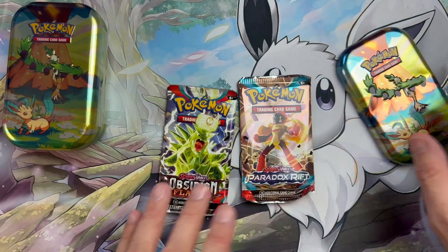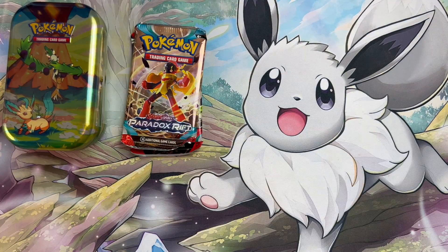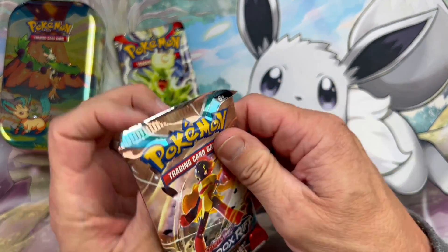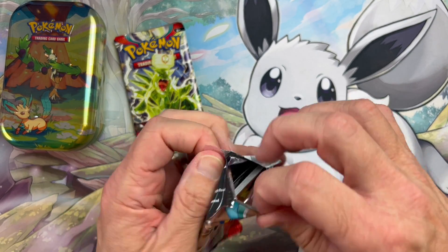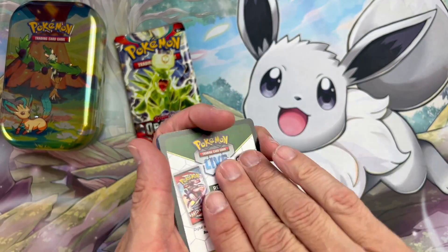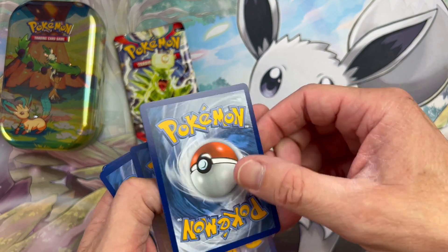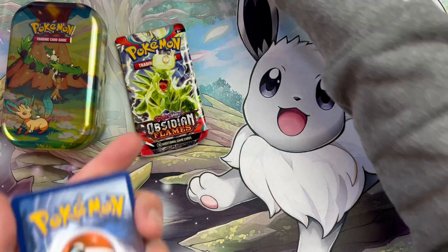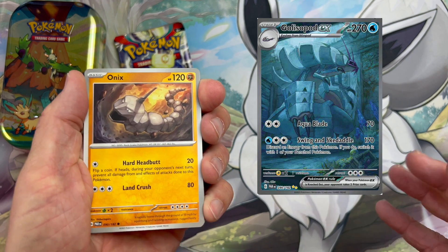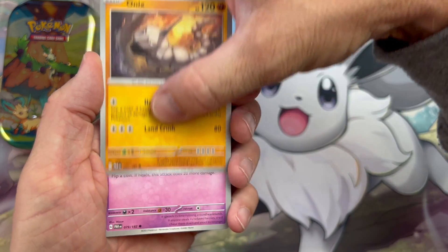Let's see if we can get ourselves some bangers. I actually forgot how many amazing hits are in Paradox Rift — there are some beautiful ones in there. The code card and the energy is going to be water. I'll give a nod to the Golisopod EX illustration rare — that is a stunning looking card with the sort of underwater ruins, absolutely blinding.